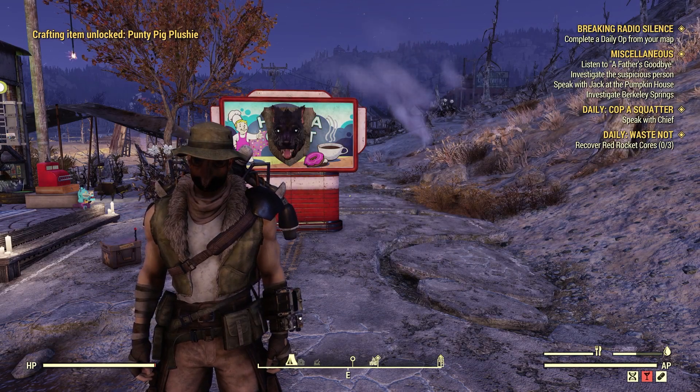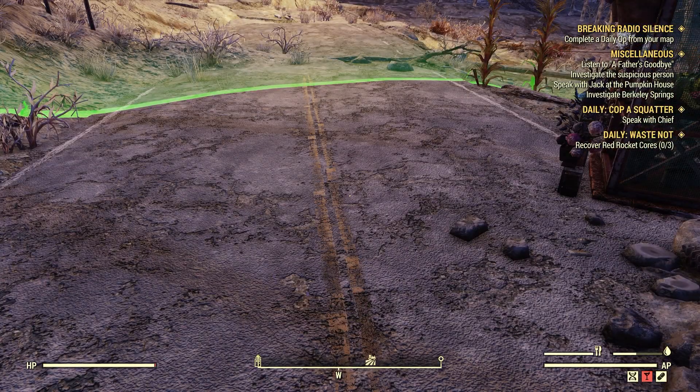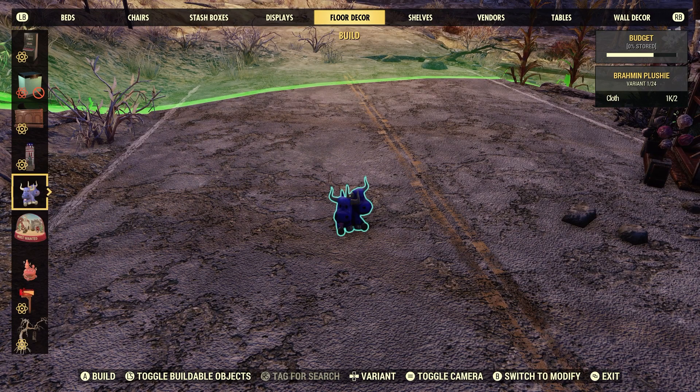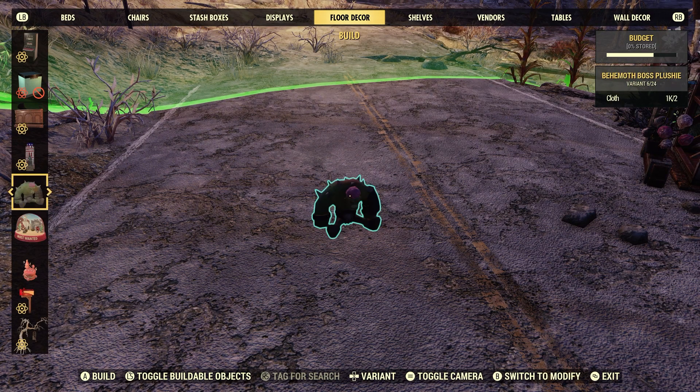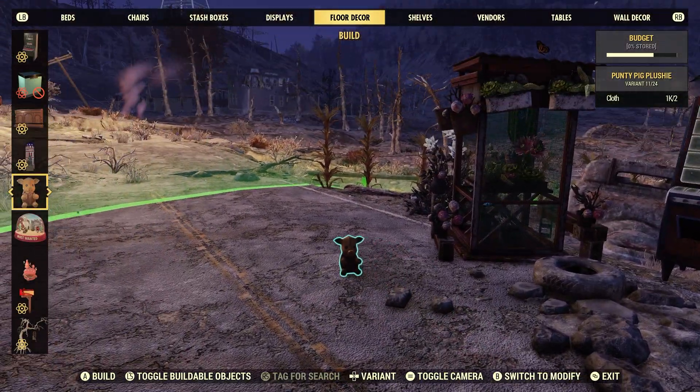Let's go ahead into our building menu. It should be under floor decor. There we go. The Punty Pig Plushie costs two cloth to craft. Pretty cool.